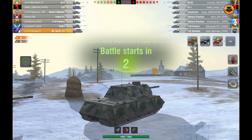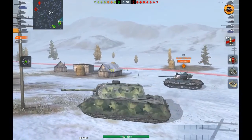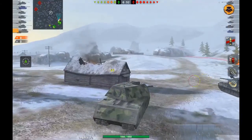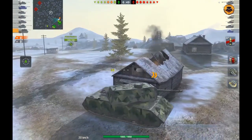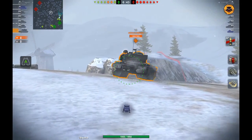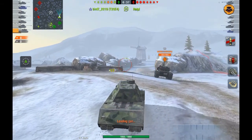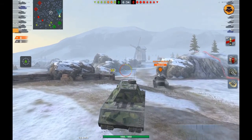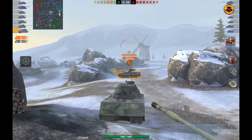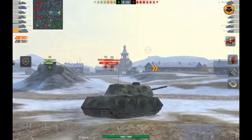Here we are for the second replay on Winter Malinovka. I am platooning with a clan mate here — he's in the Action X — and we're going to be pushing together on the right flank. Our team is splitting up here, which is something I don't like to see, but it can be a good idea on this map if the mediums work together well on the flank. It can really lead to some success. We'll be seeing how this goes. It seems like the enemy team is more on the left, so I'm going to be moving down along here to push a little more in the middle so I'm a little more flexible in my options.